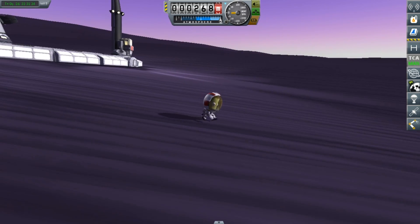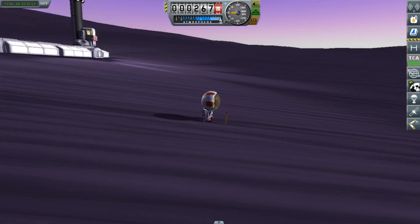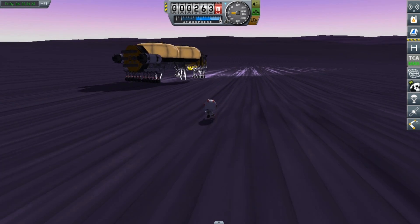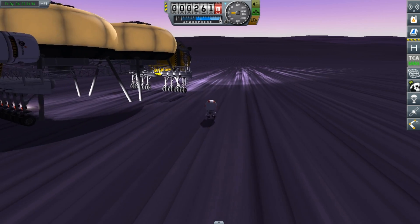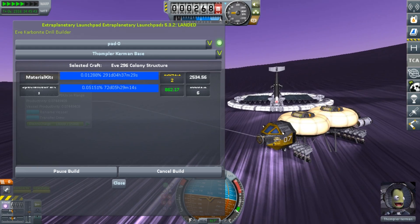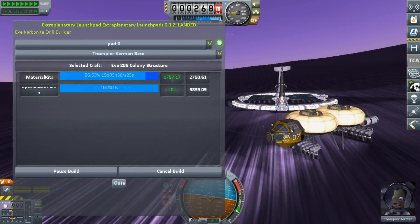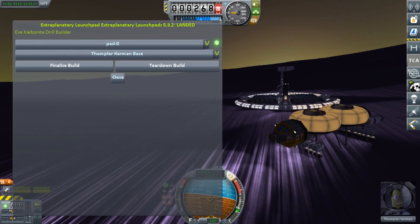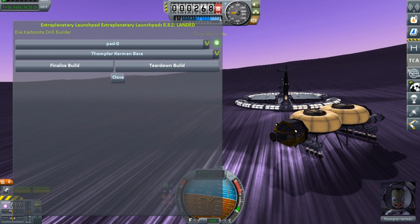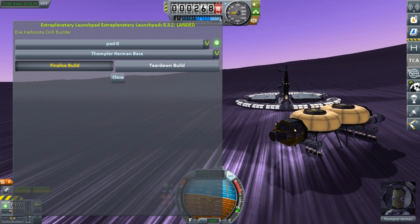Now that this structure is done, we can move on to the second part of this base. This second structure is what I would call ugly — it is probably one of the ugliest bases I ever made, especially in contrast to the one sitting beside it. It is where we are going to be housing a lot of Kerbals. It has a crew capacity of 302 Kerbals, and it also includes a lookout on the top as well as communication satellite dishes.